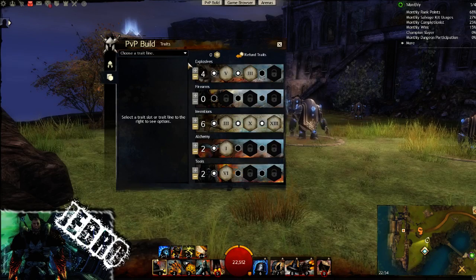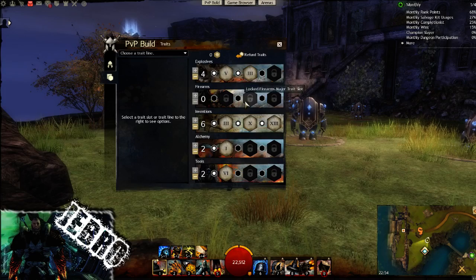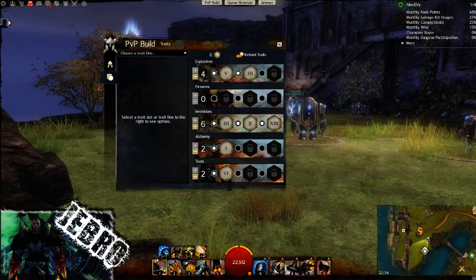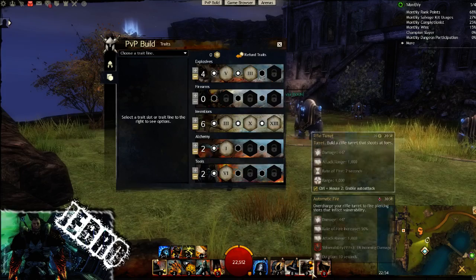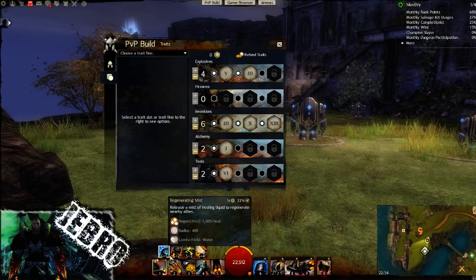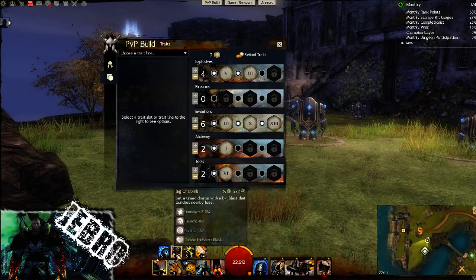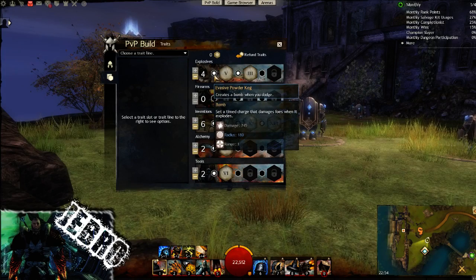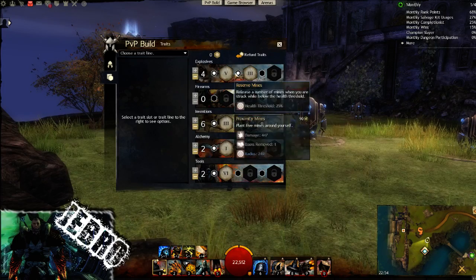Going over to the traits now — it's 10-0-30-10-10. Looking at Evasive Powder Keg, which gives me a bomb when I dodge. I do have a healing turret, a bomb kit, the Thumper turret, the rifle turret, and the supply crate, plus the rifle. That bomb scales better off power as well, so that's quite nice.